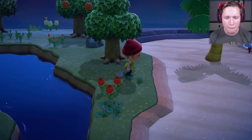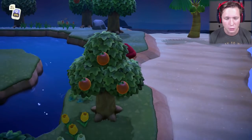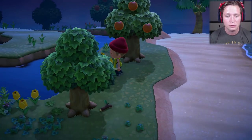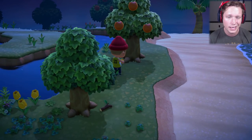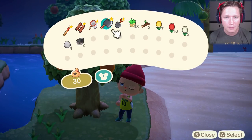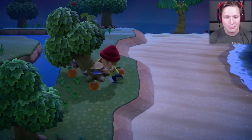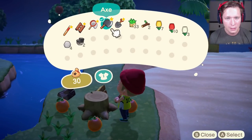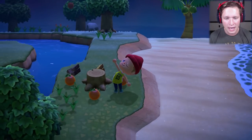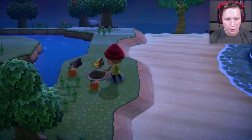We're going to run around and pick up everything that we can. We're also going to cut down all the trees and destroy all the rocks. It doesn't really matter what order you do it in. You can grab your iron axe and just hit the trees three times to knock them down. Then grab your shovel and dig up the tree stump — bugs can spawn on the tree stump, so we want to get rid of those as well.